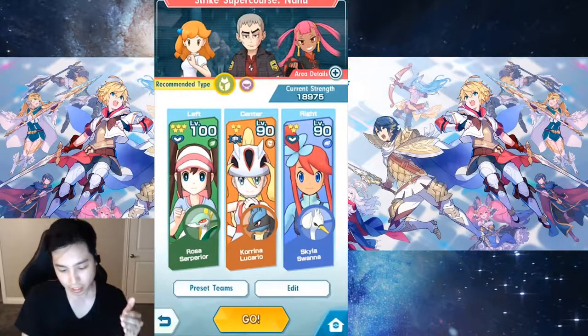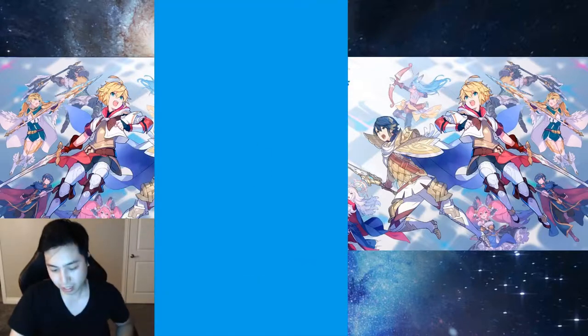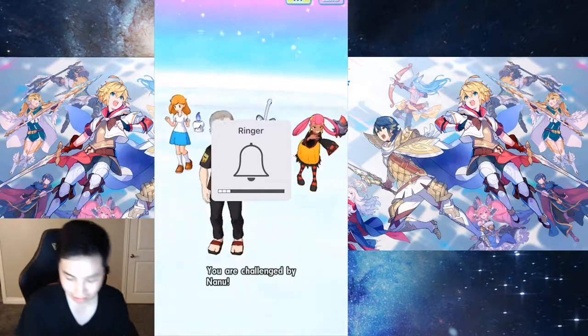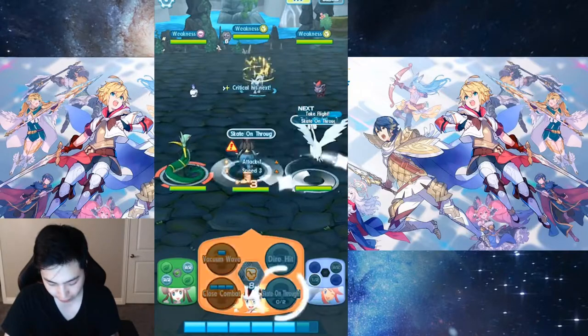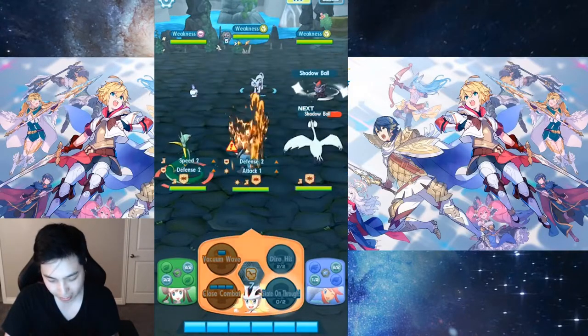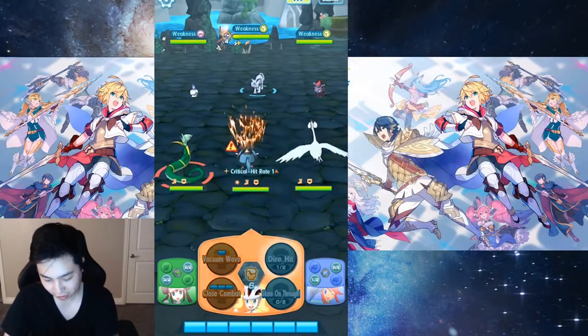Let's go with this team. Right now supercourses, very hard. I saved one just for this video. You would just buff yourself and then go ham. You have Rosa, which is just a tank — so it tanks everything and your card is totally safe.